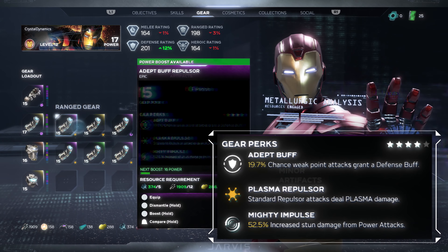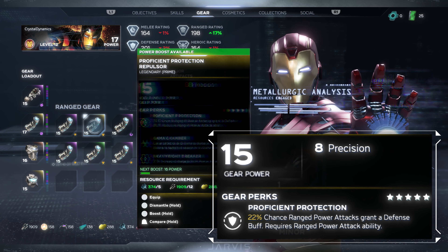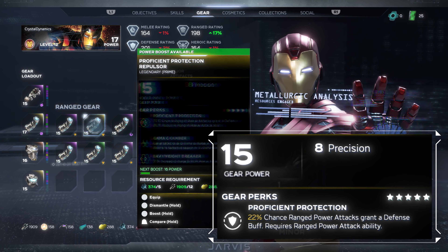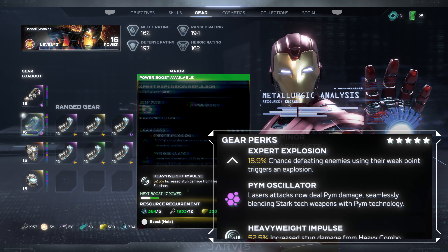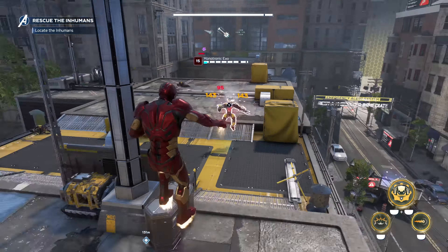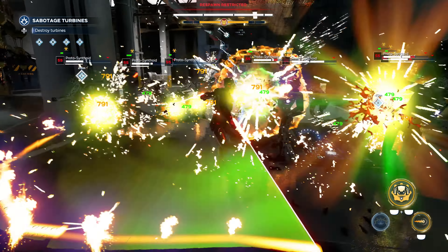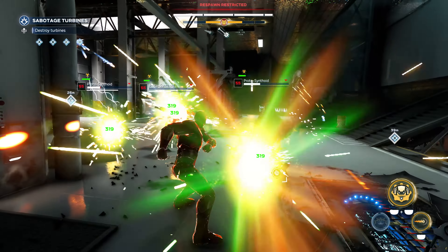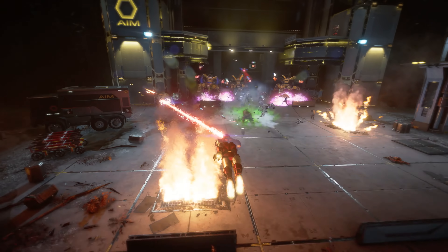Another way to customize your heroes is with gear. We've previously talked about the different rarities and how perks will give you powerful modifiers for even more customization. Some perks apply special damage like Plasma or Gamma, or cause status effects like Shrink, which will shrink enemies and reduce damage and defense. You can see Iron Man using Gamma Gear in this shot.